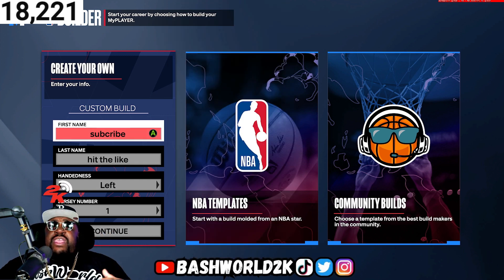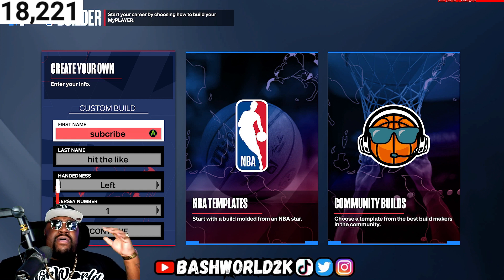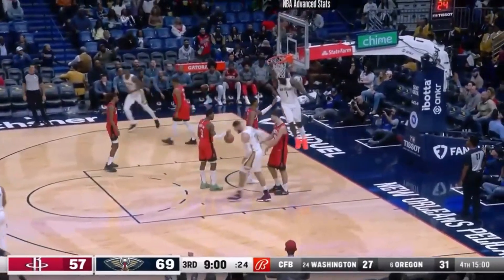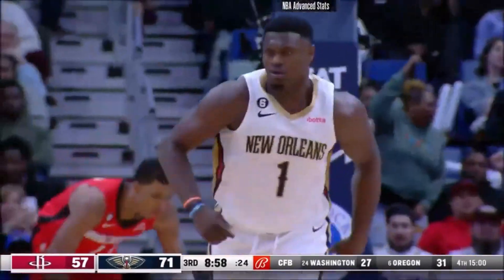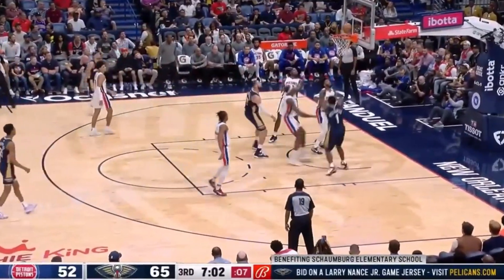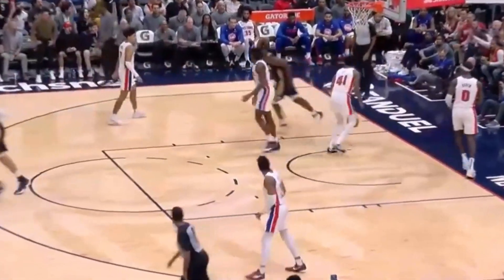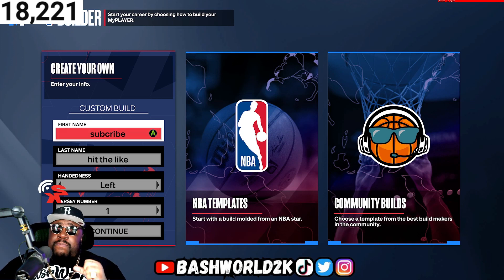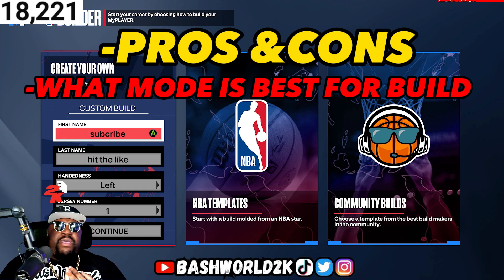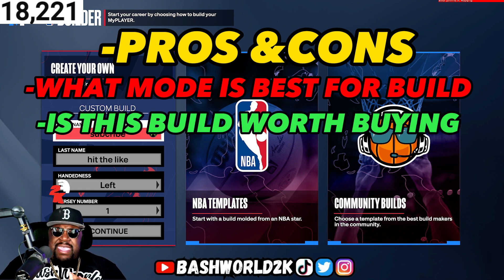In today's video we are attempting to make Zion Williams from the New Orleans Pelicans. Listen, Zion is a major big deal — as long as he stays healthy he's a problem on the floor. We're gonna try to make his build. I got a shade one time but then I lost it, so in this video we're gonna talk about the pros and the cons of this build, what mode would this build dominate, and is this build worth making.